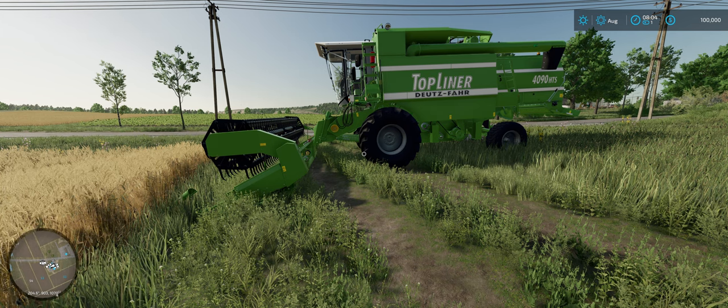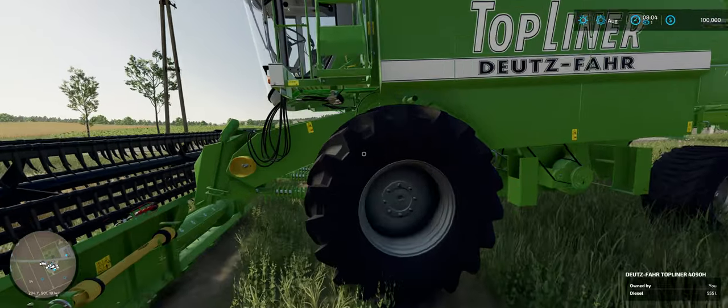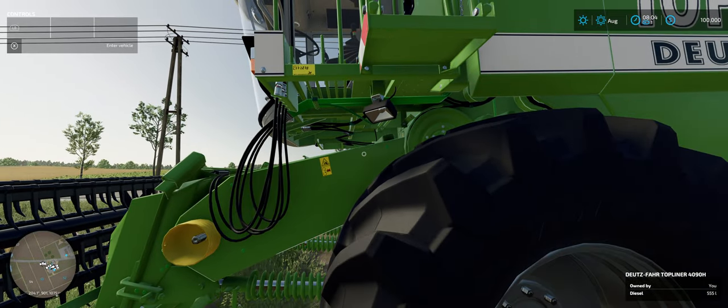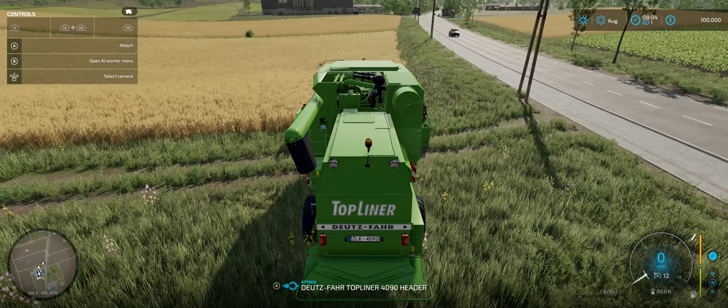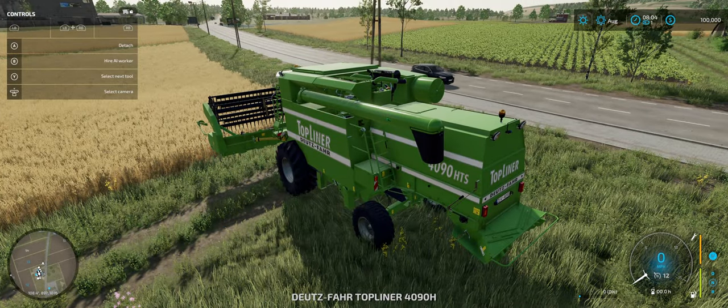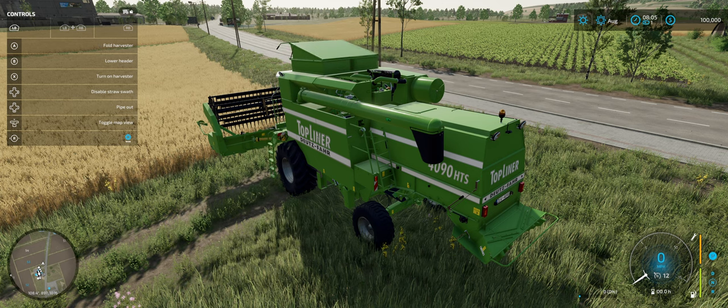You can either harvest with it or hire a worker and have them run the harvester, then you can unload them as they get full. Let's go ahead and get a worker started so you can see the process. You're going to hop in, and I'm opening this menu — it's the X button on the Xbox controller. The first thing I need to do is hold my left bumper down and unfold the harvester, which is A. So left bumper A opens the harvester.